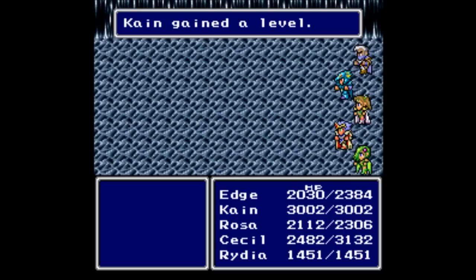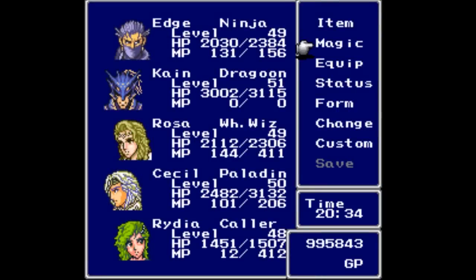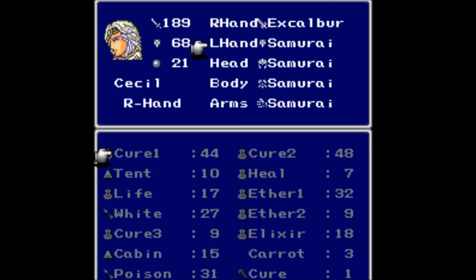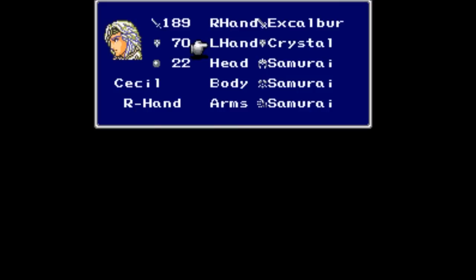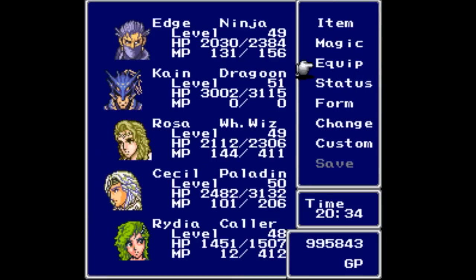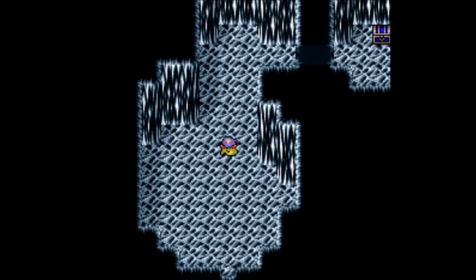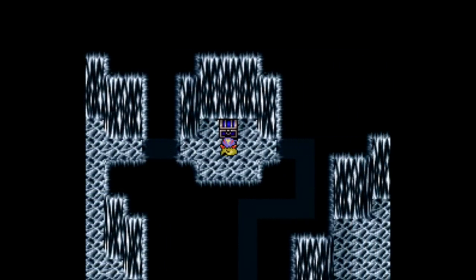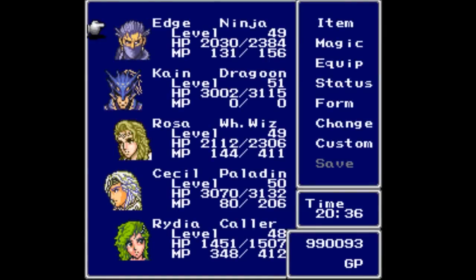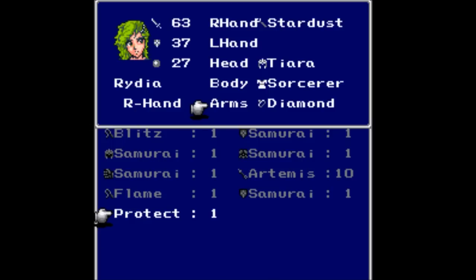Somebody better be gaining levels. She's learned Weak — a very useful technique if it lands, which is not very often, so I don't use it. Cane has gained a level. For that we get the Crystal Shield, which is going immediately onto Sassel instead of the Samurai Shield. From 68/21 to 70/22. With all these dragons, we are close to the end of the game. There's a treasure chest over here with a Protect Ring in it — let's get that on Rydia. From 37/27 to 48/31, quite an upgrade.